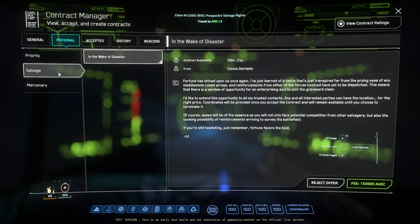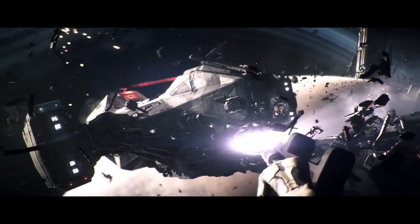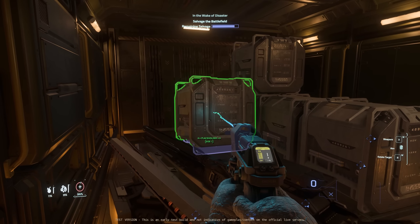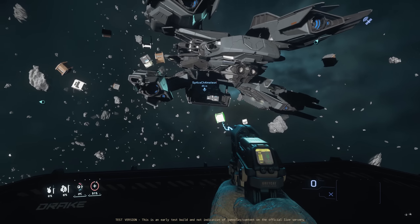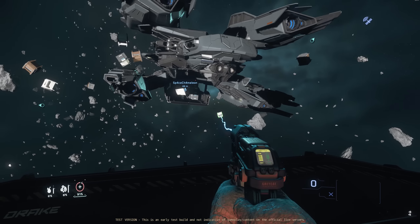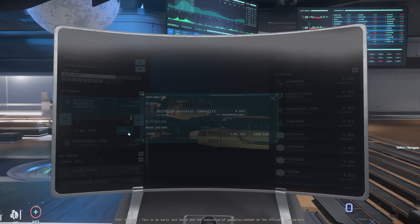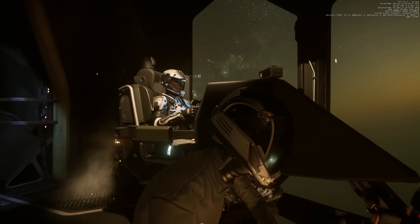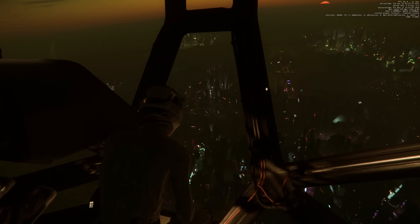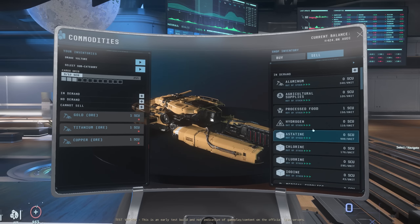Salvage missions are finally here. The one labeled as 'In the Wake of Disaster' is a salvage contract that costs 150,000 credits as a buy-in. Hull scraping is only really worth it with a Reclaimer, although a Vulture with another cargo ship could work too. When doing salvage missions in 3.19, you can have a friend transfer the RMC to their cargo ship and sell it at a TDD if you're both in a party together and have the mission shared. This does work for RMC from the mission ships, but does not appear to work if you go and try to salvage something else. They really need to get to work on a system allowing party members to sell each other's cargo without it being considered stolen.